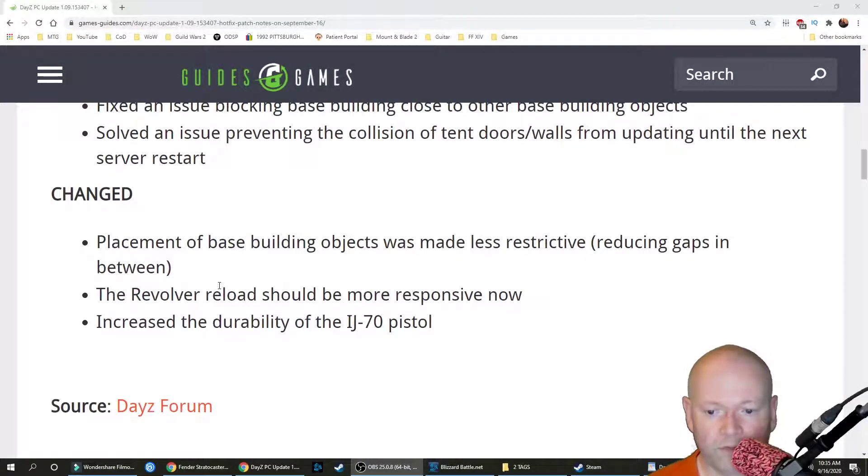Solved an issue preventing the collision of tent doors and walls from updating until the next server restart. Changed: placement of base building objects was made less restrictive, reducing gaps in between. The revolver reload should be more responsive now. And increased the durability of the IJ-70 pistol. That's it.